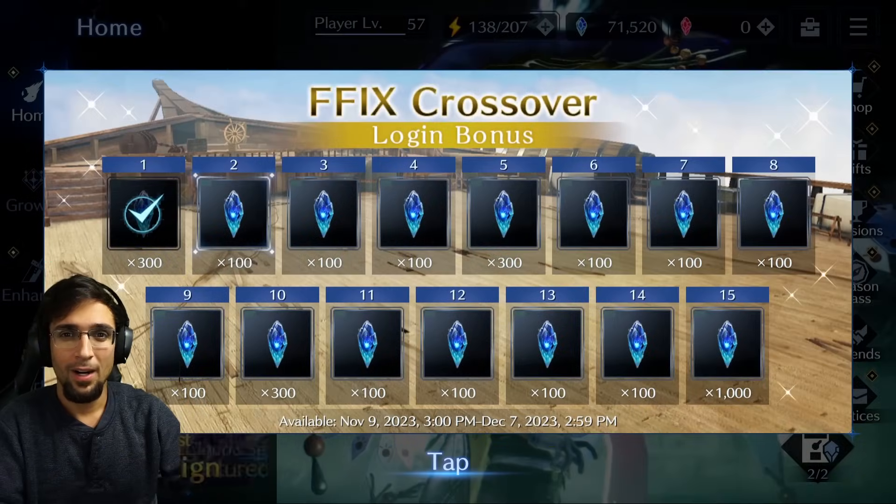Hey everyone, octopus here, welcome back to Epic Crisis. Big news: Final Fantasy 9 collaboration. We know already, but what they dropped with it early is incredible. There are so many blue crystals that if you were saving up or you spent them, it's going to replenish you immediately. There's also a quality of life update, character models — everything I'm going to cover in this video, plus a little extra to help you through this FF9 collaboration.